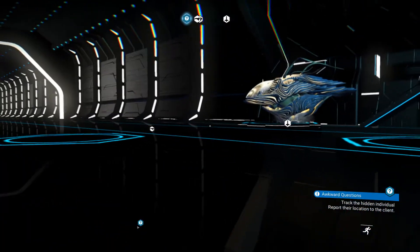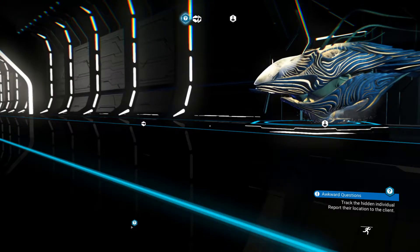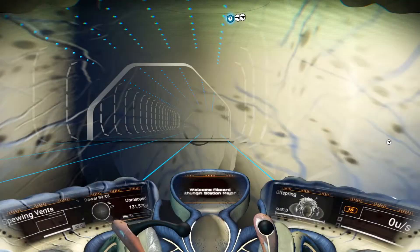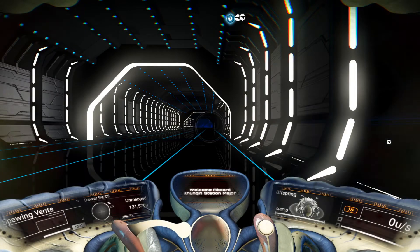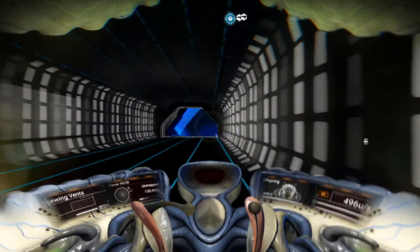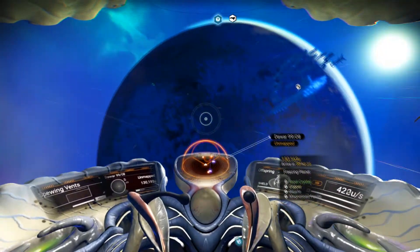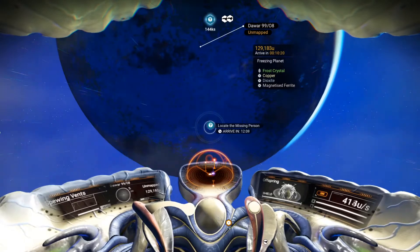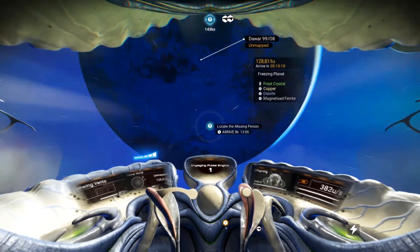I'm still looking for an S-class explorer to replace Darkstar as well — so many things to do. When you jump in this ship and you've got that shield in front of you it always throws me off a little bit. We're headed for the locate missing person mission.